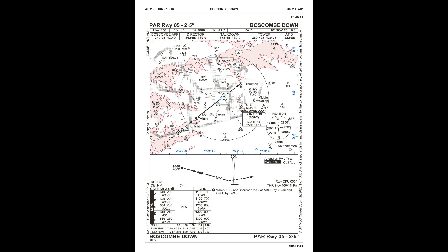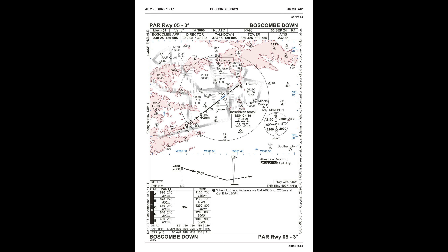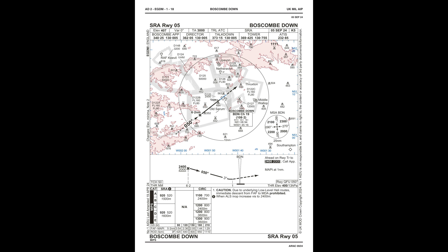Test Rate 3, downwind land. Test Rate 3, final gear down. Clear to land. Clear to land, Test Rate 3. Set 8-3, vacate next right or backtrack. Vacate next right, Test Rate 3.